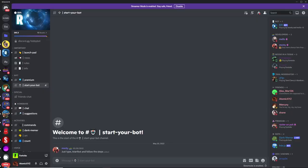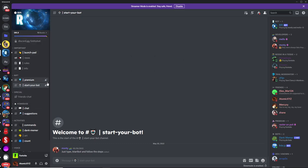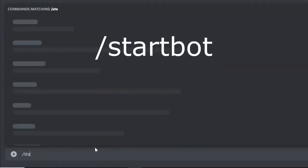To get the lobby bot, just join the Rift Discord server. I'll have the link for this in the description, or you can just go to discord.gg/lobbybot. Then head down to the start-your-bot channel and just type /start bot.